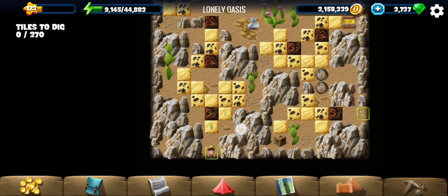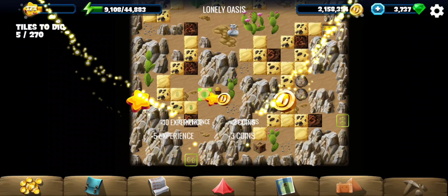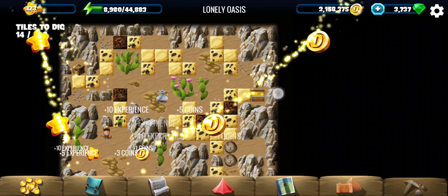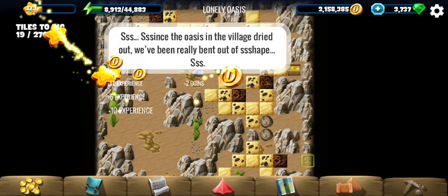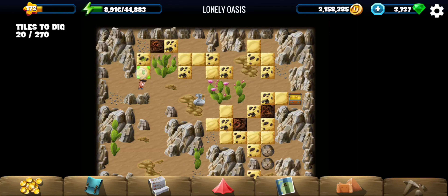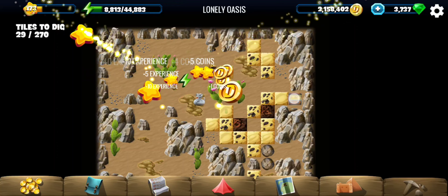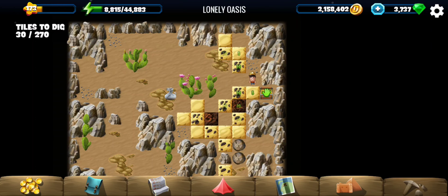Hey all, welcome to Lonely Oasis, the 6th location of the Farden of Spring event. Nobody here. Looks like some snakes come out of here — they are complaining of some dryness, so maybe we have to get them some water.